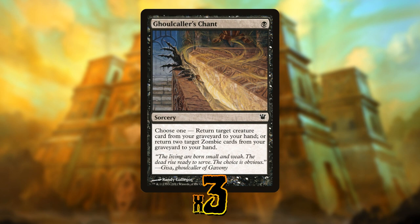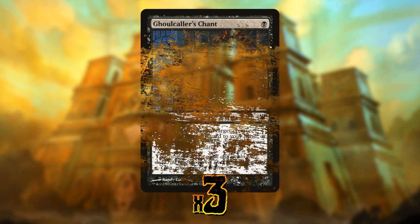We can also gain some card advantage with Ghoulcaller's Chant, which is actually kind of awesome. For a single black mana, we get to return two zombies from our graveyard to our hand, and this lets us continue that inevitable draining we're constantly doing with this deck. One mana, get two zombies, replay them, get more draining. Though be warned — it's usually good to sideboard these out after game one, because people will bring in graveyard hate against us. So it's really good in game one, but not so great in games two and three.